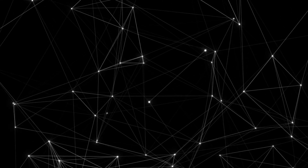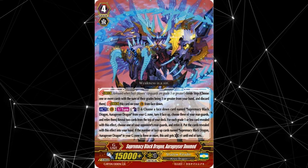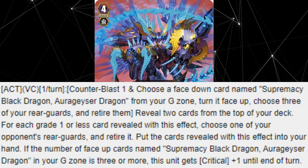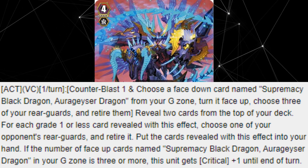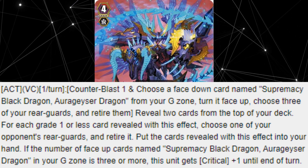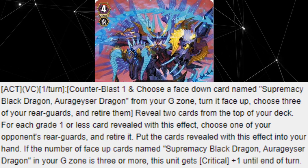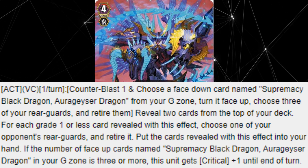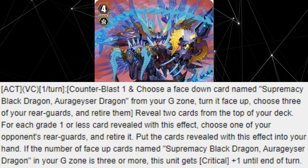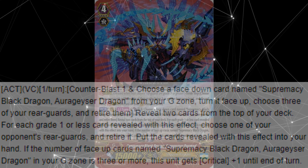Moving on to the number 9 spot, we have Supremacy Black Dragon Auror Geyser Doomed, a stride unit which possessed a single skill. Act on the Vanguard Circle once per turn. Cost Counter Blast 1, choose a face down card named Supremacy Black Dragon Auror Geyser Dragon from your G Zone and turn it face up. Choose 3 of your rear guards and retire them. Reveal 2 cards from the top of your deck. For each grade 1 or less card revealed with this effect, choose one of your opponent's rear guards and retire it. Put the cards revealed with this effect into your hand. If the number of face up cards named Supremacy Black Dragon Auror Geyser Dragon in your G Zone is 3 or more, this unit gets critical plus 1 until end of turn.